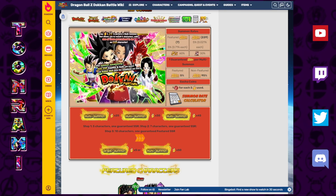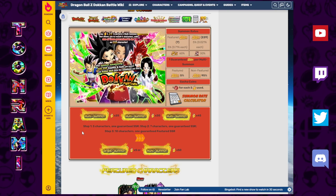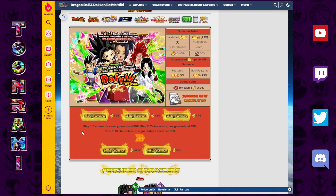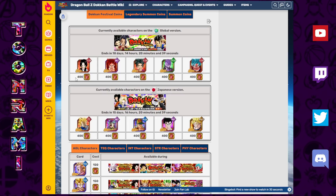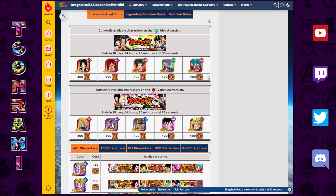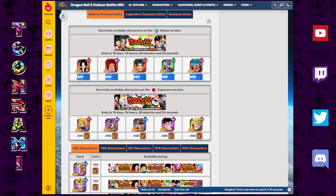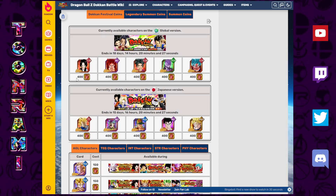It has now been a couple of days since the Tech Kefla Caulifla banner has dropped on Global, and now it is time to ask that age-old question: which unit should you buy with your red coins? Keep in mind, these red coins are very hard to come by, so when you pick and choose these units, you want to be doing so with a lot of thought going into it, because it's going to take a while to accumulate the coins needed to summon or buy these units again.